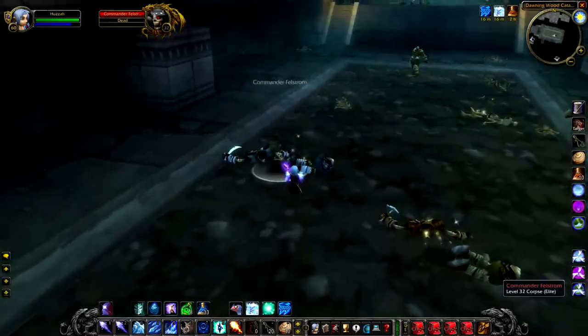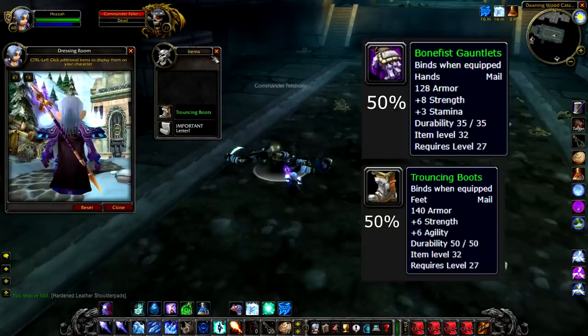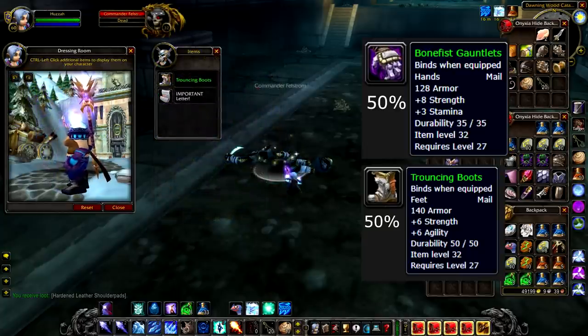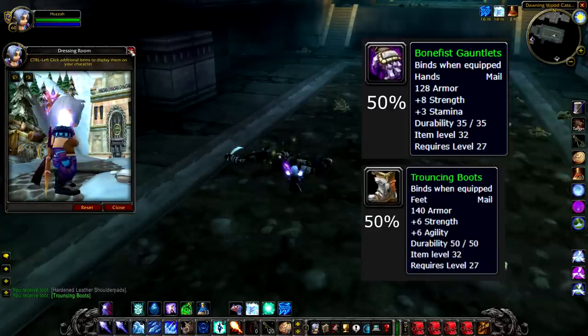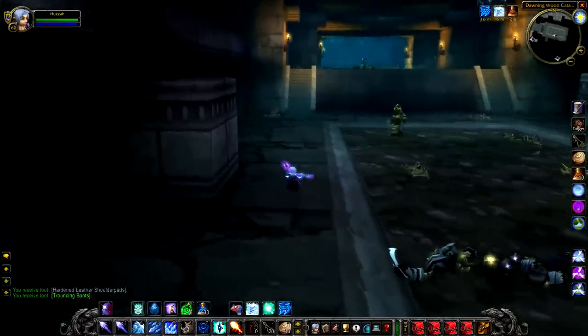His actual loot is pretty good as well — a 50% chance to drop Bonefist Gauntlets and a 50% chance to drop Trancing Boots. Both really good items. It's worth noting that Commander Felstrom is probably going to be available to kill less often, primarily because he's easier to get to and he's just an easier kill in general. You could probably solo this guy, so just be aware that he might not be around as often as Lord Malathrom.